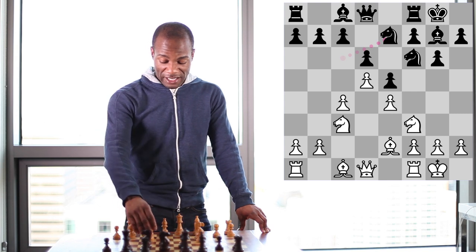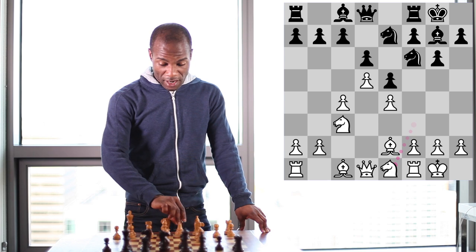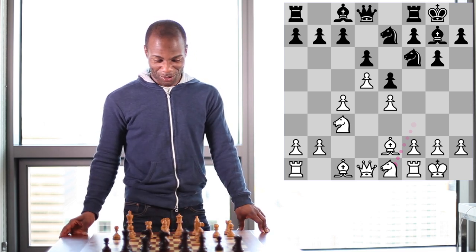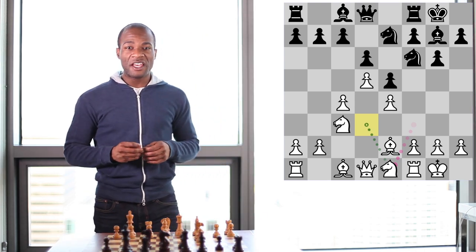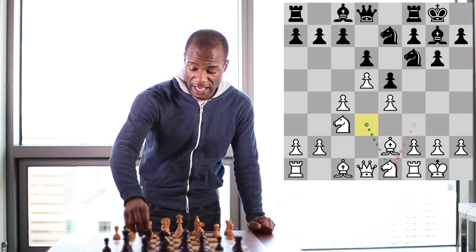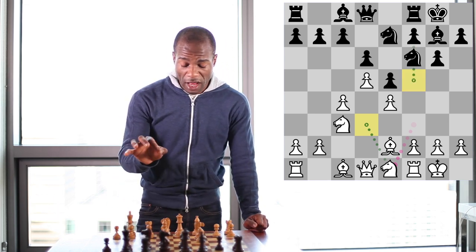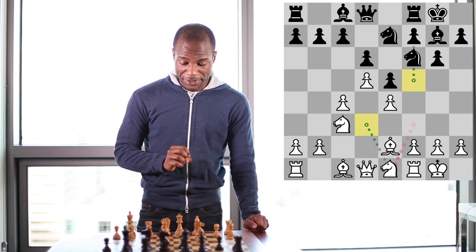In this game, Levon Aronian played the move knight to e1, preparing to redeploy this knight to the d3 square. Black's plan in this position is relatively straightforward — black's aim is to achieve the move f7 to f5 as quickly as he possibly can, as this is the most logical pawn break that he has access to in this position.